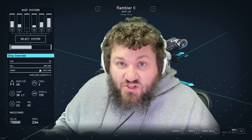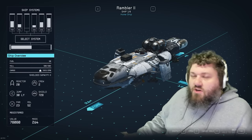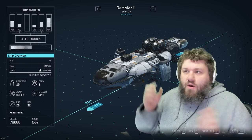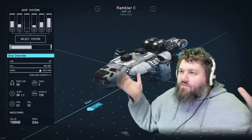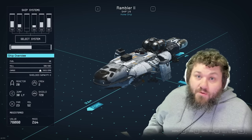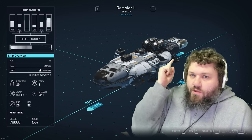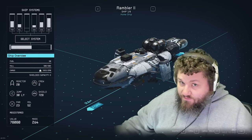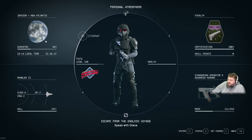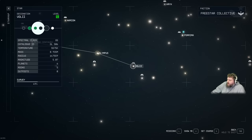Now we're jumping over to the ship we're going to go shopping in — the Rambler 2, which you can buy in Atlantis for 70k. Whatever ship you bring will effectively get deleted during this build process, so it doesn't really matter. Note: there are pieces you cannot buy at your outpost landing pad — when the shopping lists pop up, asterisked items must be purchased at the listed stop. Our very first stop is New Atlantis, then we head to Neon Core in the Volii system.